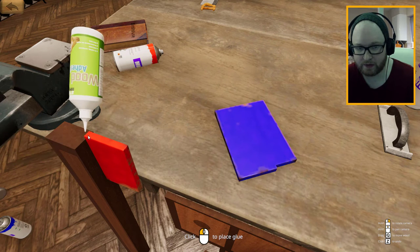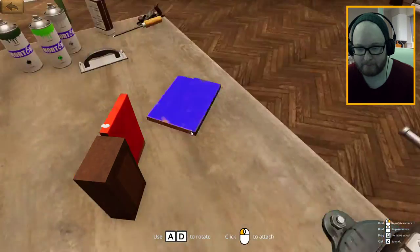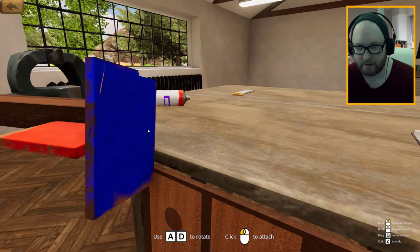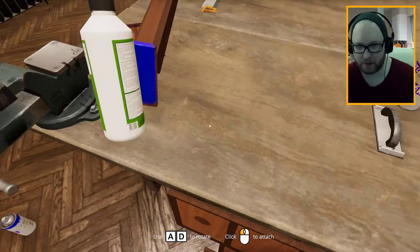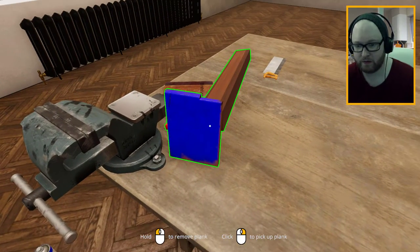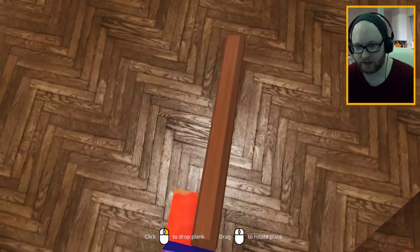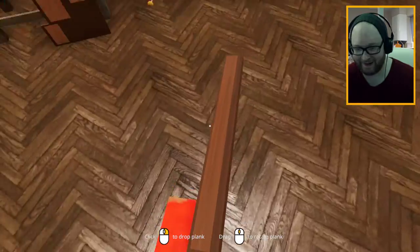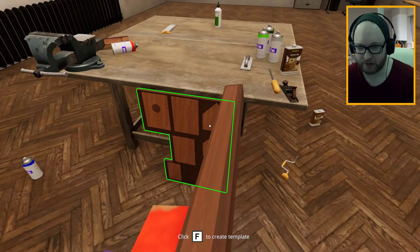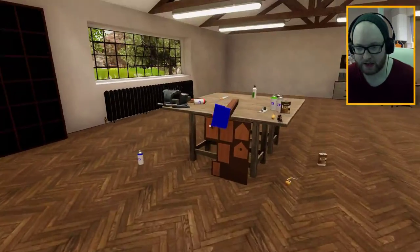Do you know what? Let's do that. This feels like it's working. Yep, that worked. What did we get out of that? What have we got? What are we working with? Throw this glue away — it's doing nothing. Well, this is just great. What have we created? I'm not too sure.